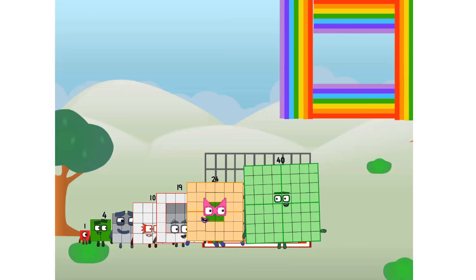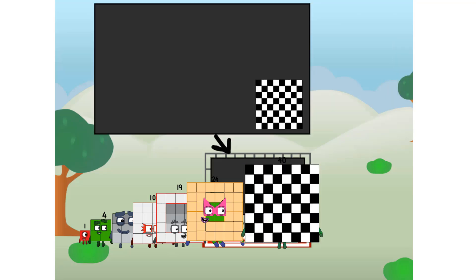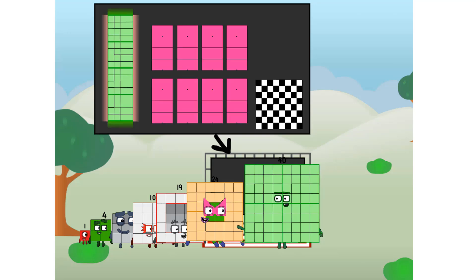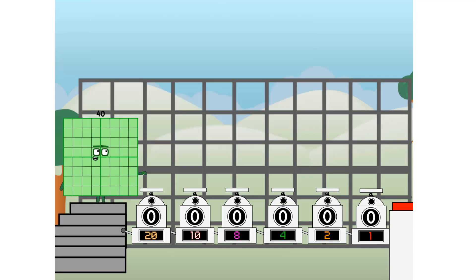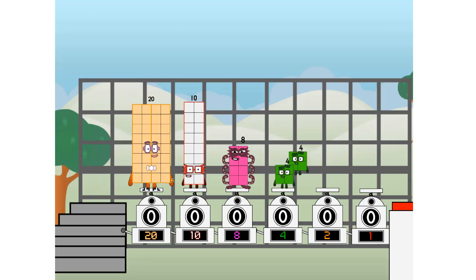Ah, there you are. This way, I've got so much to show you. I am 40, and I can be a strong square, a chessboard, a super rectangle, 8 octoblocks, or even a super cube. But today I want to show you a little trick I call Binary Boosters — using the power of doubles to send any number flying. First, I split in two: 20, and 10, and 8, and 4, and 2, and 1, and 1 more to press the big red button. Then you choose who's going up.